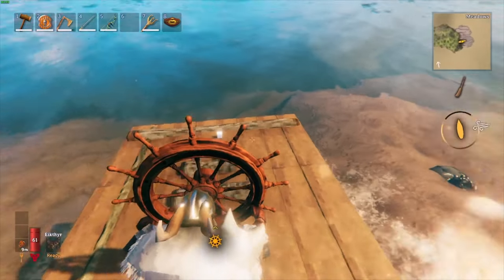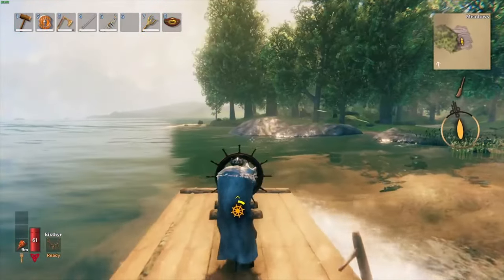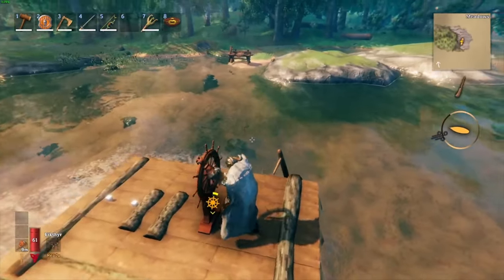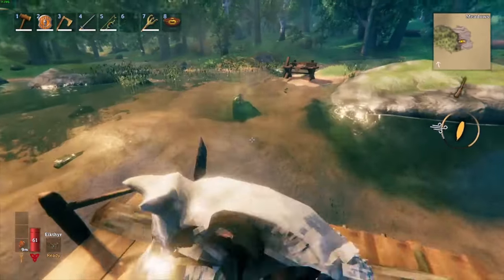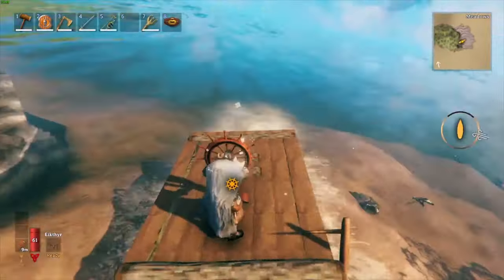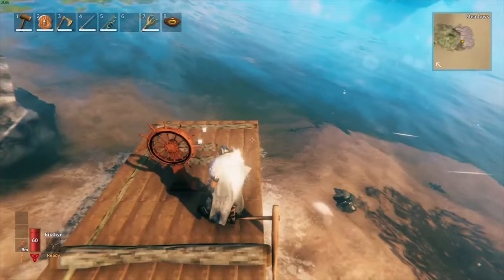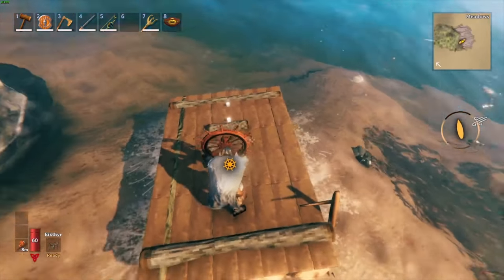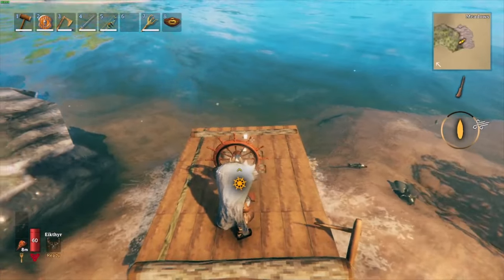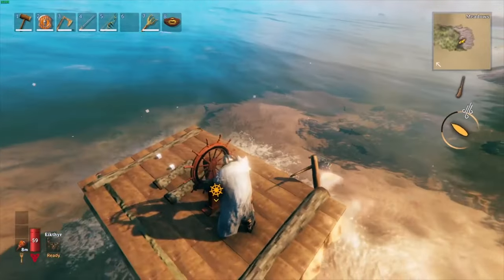Hop onto the rudder and look at that — we are off! We're maneuvering. Backwards is actually pretty fast for some reason. If you want to stop instantly, hit Shift — see, I just stopped. Once you get on the rudder, hit Shift to unlock the ship and then you can start going forward or backwards. To stop instantly, just hit Shift again.